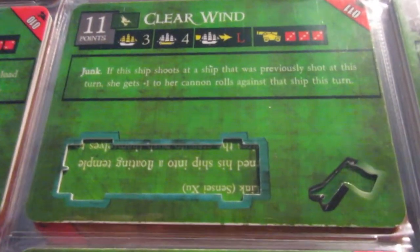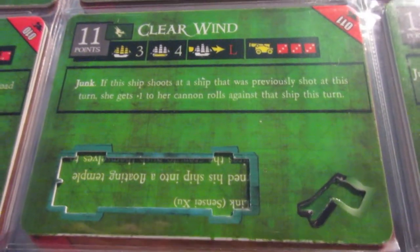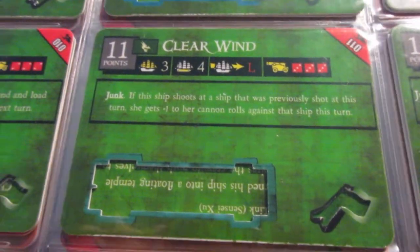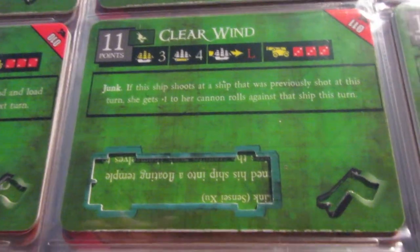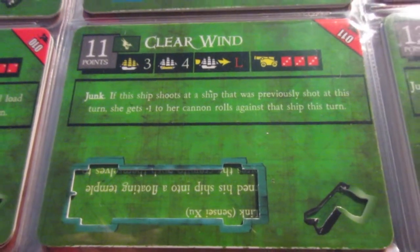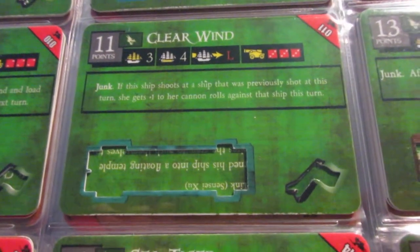Clear Wind — another boring one. Here we've got that plus-one on cannons that previously shot at ability, which I get pretty sick of. The Jades have too many of those ships. This one is a little bit better than the Typhoon and the Divine Wind — you've got solid firepower and the potential to be kind of a slow hybrid. The Clear Wind is decent, and she's got a nice blue hue to her sails and hull as well.